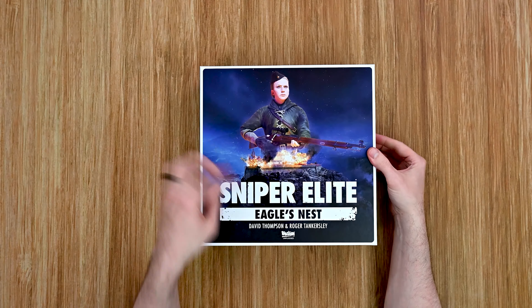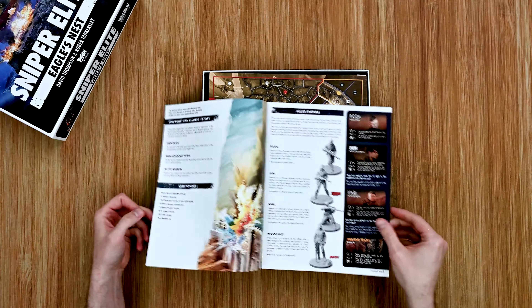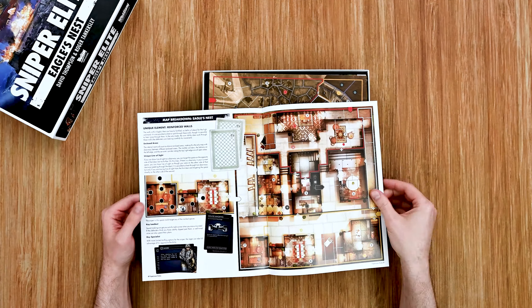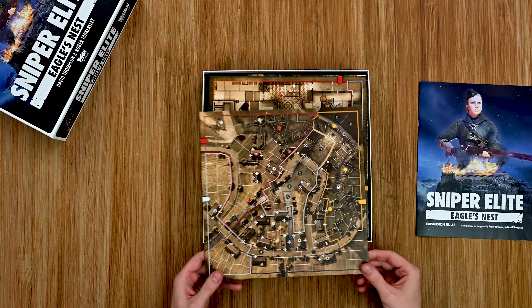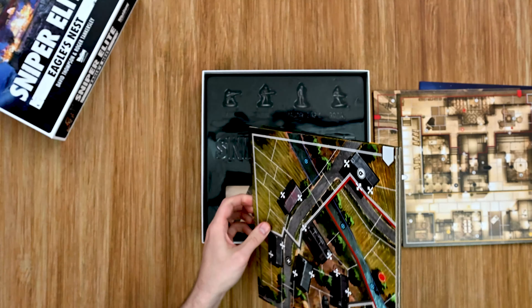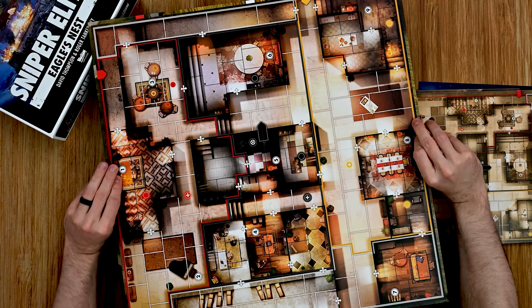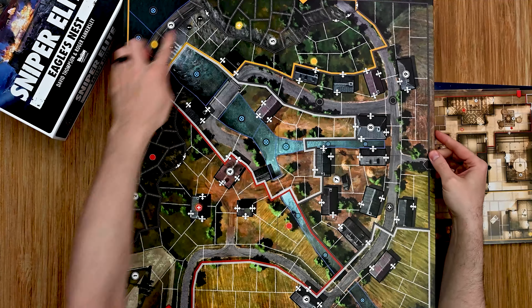Next we have Sniper Elite: Eagle's Nest — this is the first expansion for it. We have some expansion rules covering different characters, map breakdowns, and some different weapons. Then again we have two more boards for the two different maps, and then our main map. This one is an interior location — probably a fancy mansion or something — and then we have an exterior location, a lot smaller, top-down kind of thing. We've got a dam up there. Really cool.